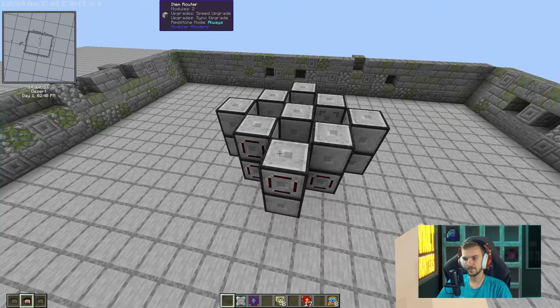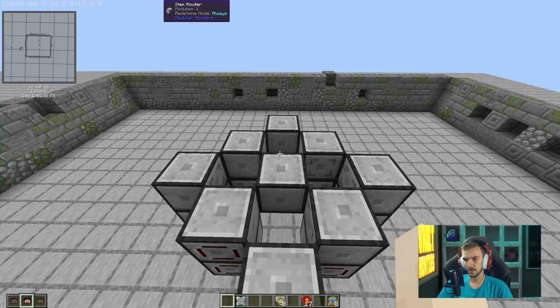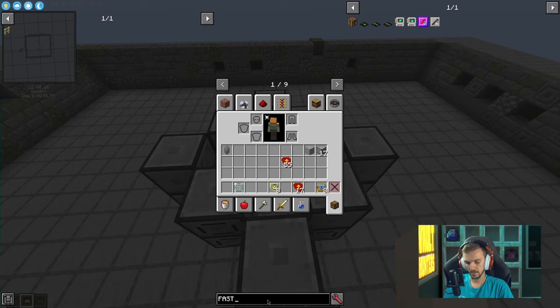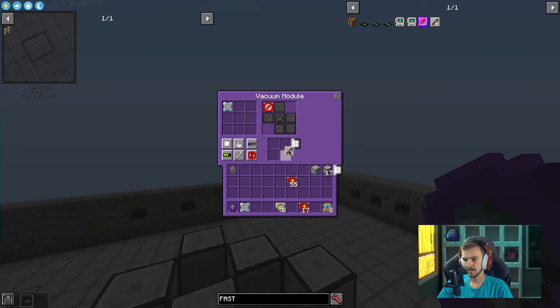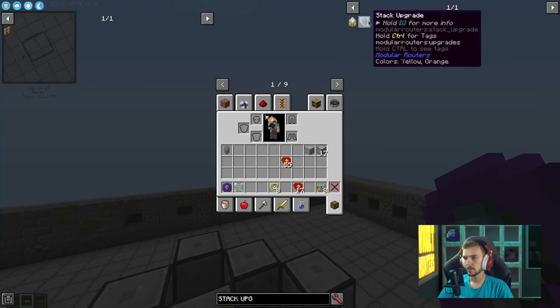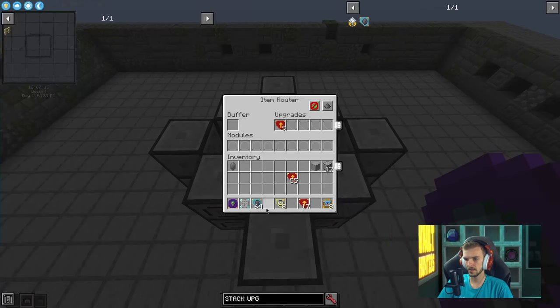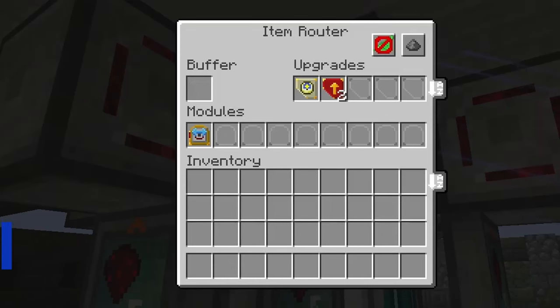Now we have our remaining sync upgrades, the rest of the extruders, and our vacuum module. Put the vacuum right in there. For the vacuum, you're also going to want speed upgrades — max it out. A fast pickup augment would also be quite nice, and some stack upgrades. Go ahead and give the video another pause and make sure all of your bottom routers have these same modules in them.